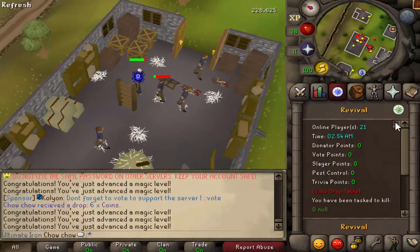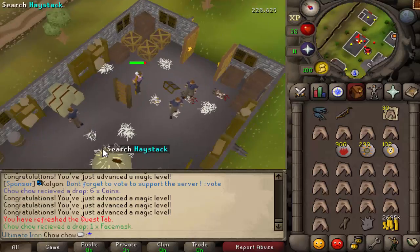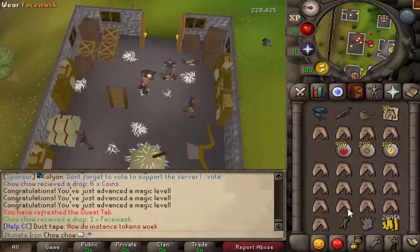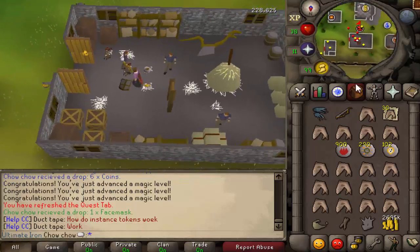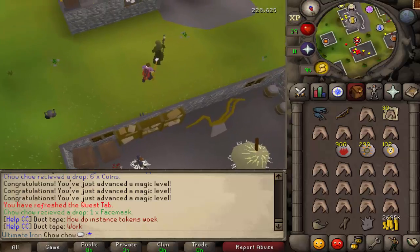I got a new Slayer task - Chaos Druids. I'm actually going to stay here because I only need the face mask. There we go - we have the Slayer Helm essentially made. I'm going to focus on Slayer first, so that's definitely worth having.